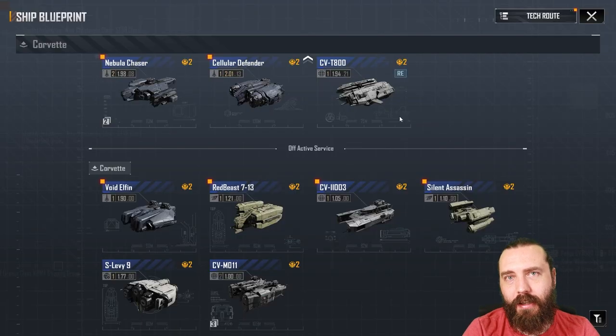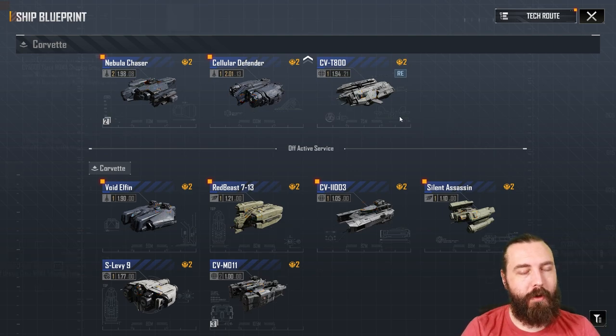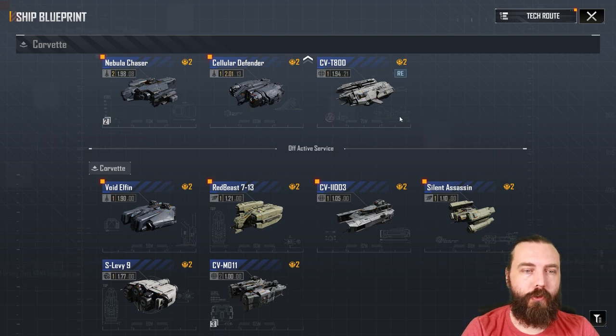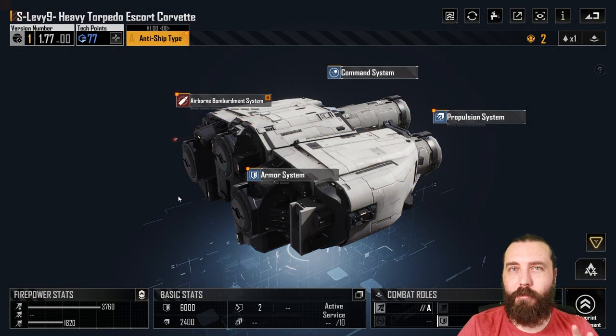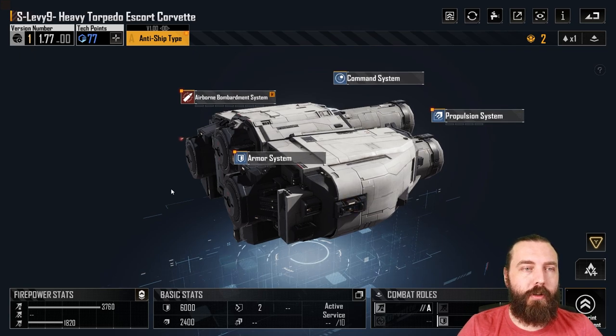Hey, it's Dan Fire here, back again with some more Infinite Lagrange. Today I actually managed to pick up the S Levy 9 a few days ago and I've been testing it out. It was the one Corvette I believe I was missing — I did a little ship guide on what sort of modules to use and how to set it up. I now have it and I've been testing it for a few days, so I think I'm in a good position to talk about it properly.